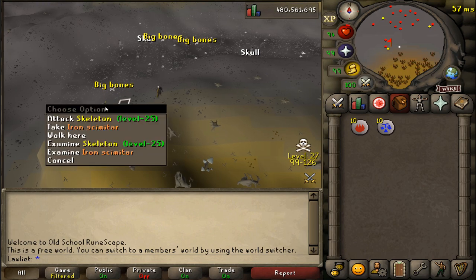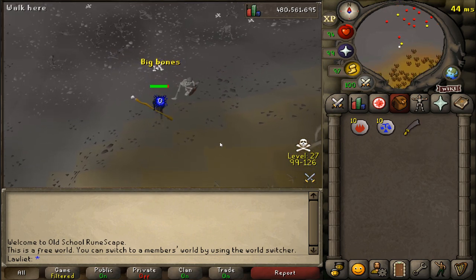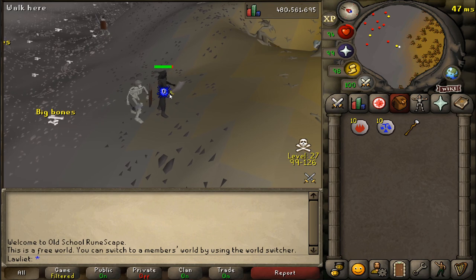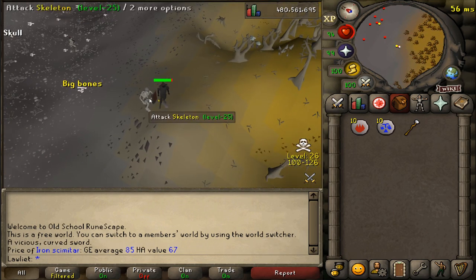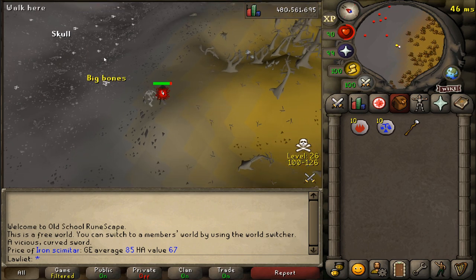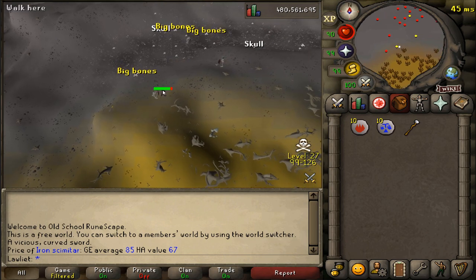If you do get attacked by a PKer, don't be scared. You have the iron skimmy spawn over here and you can do some serious damage with it, so don't be afraid to fight back. Now there are some skeletons around here, so if you are low level be careful because they are aggroed no matter what your level is. And this is multi-combat, so you can be attacked by multiple people — be careful of any clans that are after big bones.